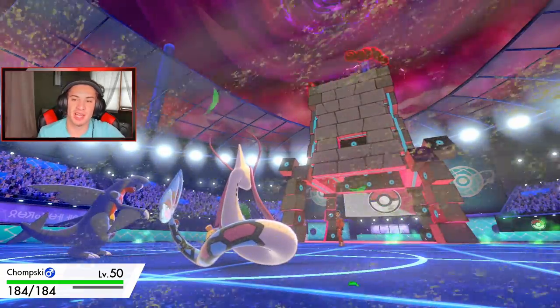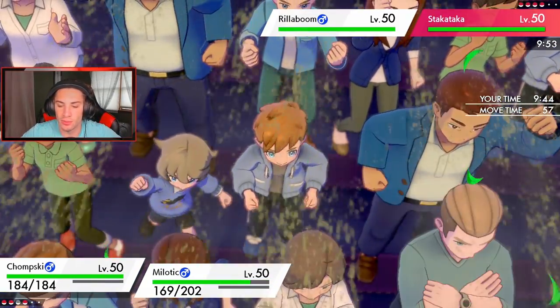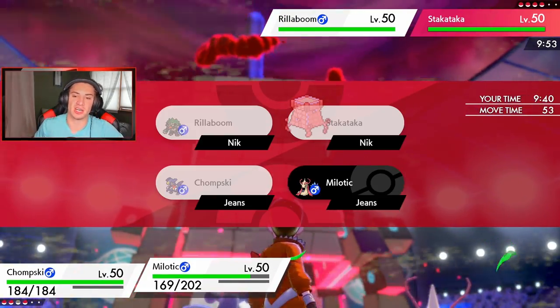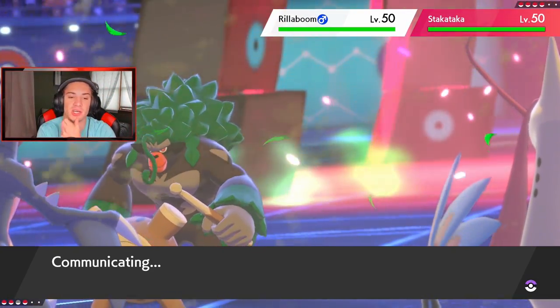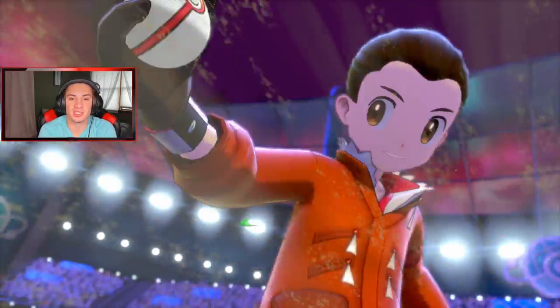I thought he was going to go for Fake Out Trick Room setup but all good. We'll Worm Drive onto Rillaboom and then Protect because I don't want Grassy Glide rolling through and doing damage. I'd rather keep Milotic alive a little longer. Incineroar comes out — the Intimidate.